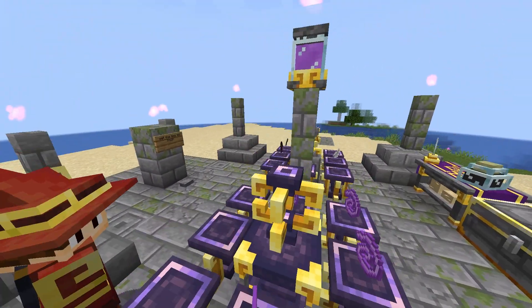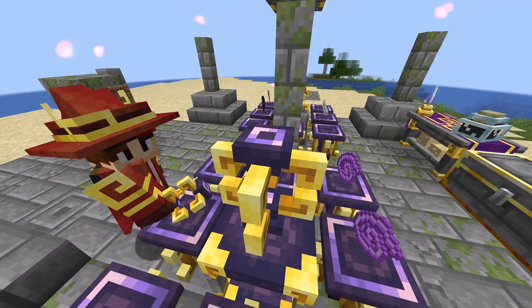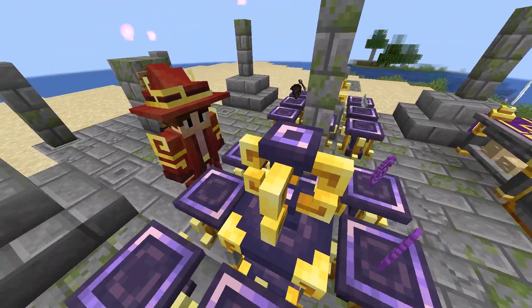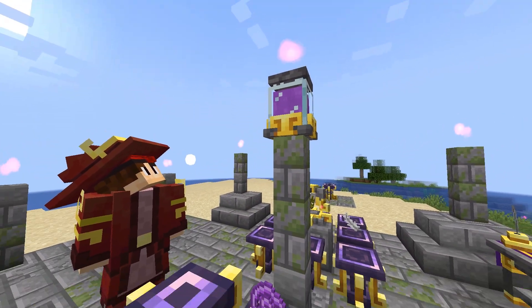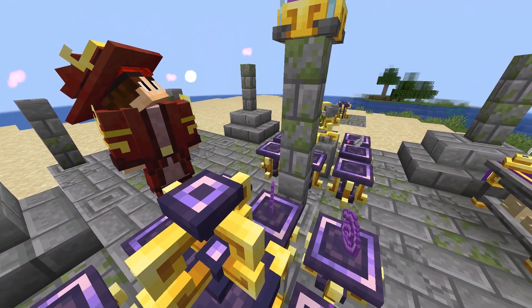For example, behind me right here is the enchanting apparatus. And above here is the source jar filled with source, which powers basically everything crafting related inside this mod.